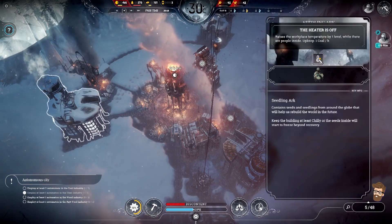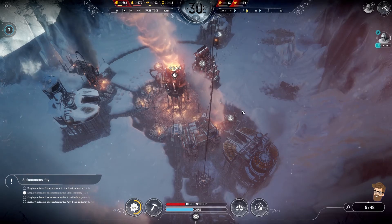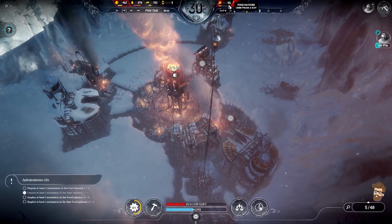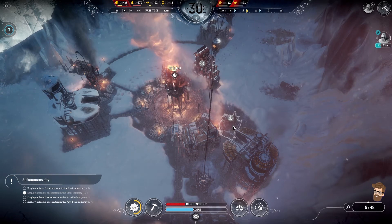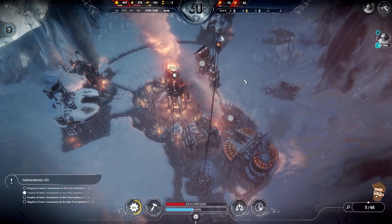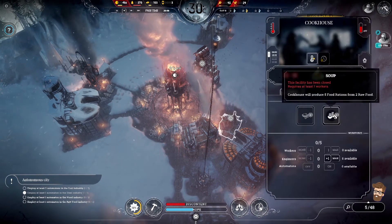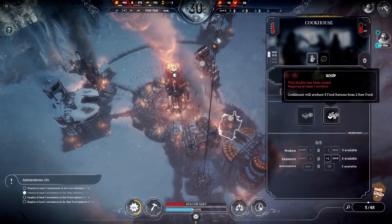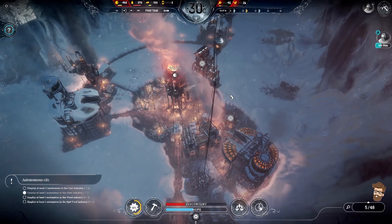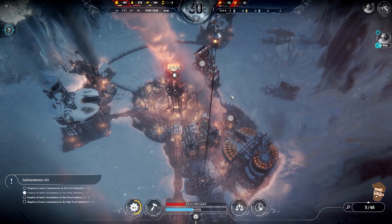Let's go ahead and kick these heaters up for both of them. Don't need to do anything with the rations — I can just kick them on, put these guys in here, and we create... two is for five. We're going to create five rations from two raw food.